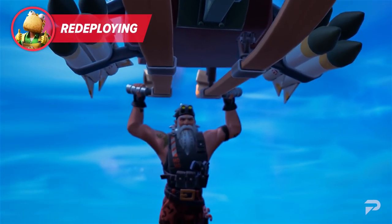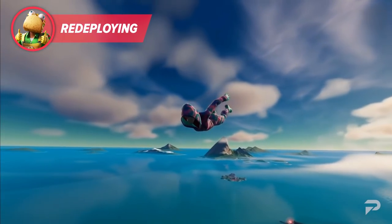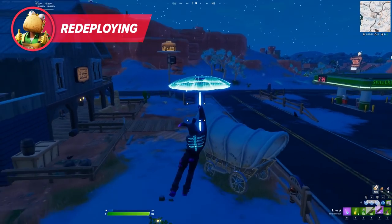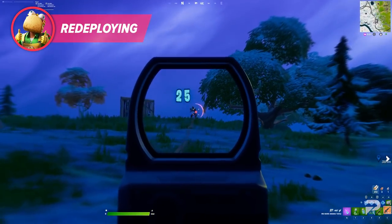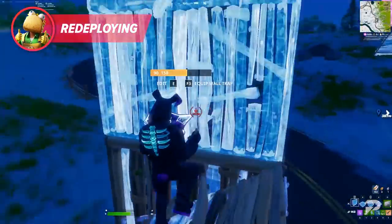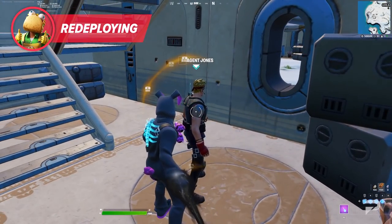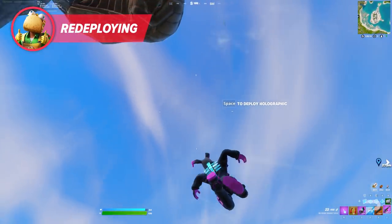Redeploying works slightly differently than the original drop. Rather than having multiple players landing before or after you, most of the time every player is already on the ground rotating. Any obvious chest is most likely already looted, so you need to keep an eye out for any signs of a glowing yellow if you want a chance at upgrading your loadout during the mid game. Redeploying can be useful for spotting players fighting in the distance or getting a good visual on your next destination, giving you a heads up on what to expect. Just remember to keep moving so you don't get shot out of the sky.